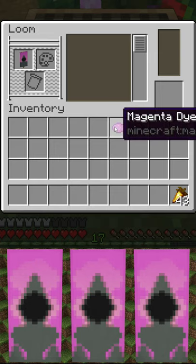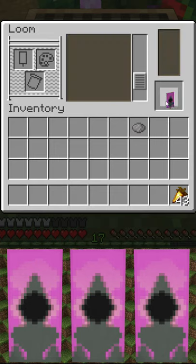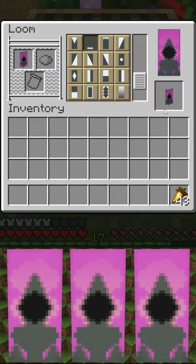Then, we're going to go on to a magenta border indented, which is the shape here. Then, we're going to end off with a grey base indented, which is this shape here.